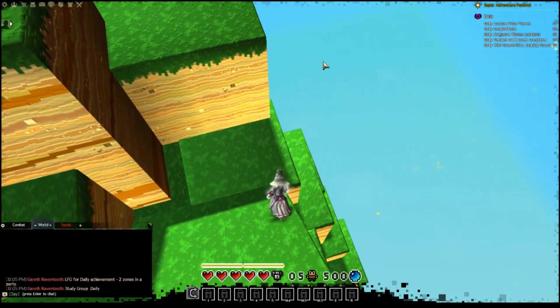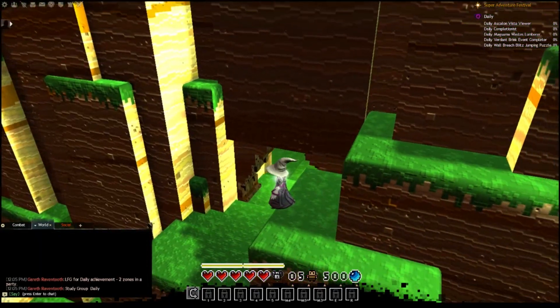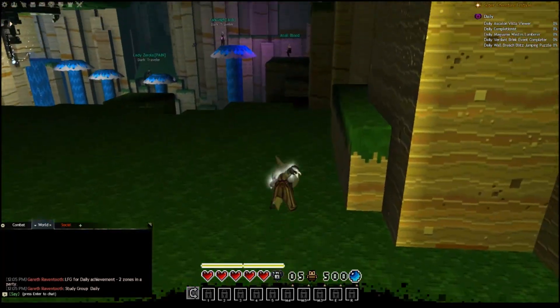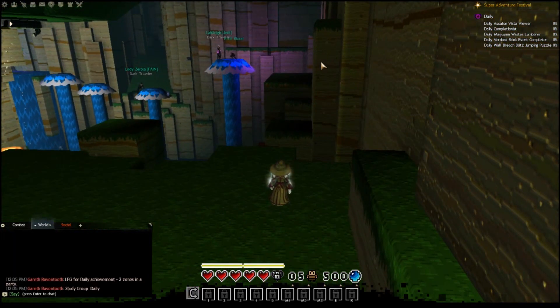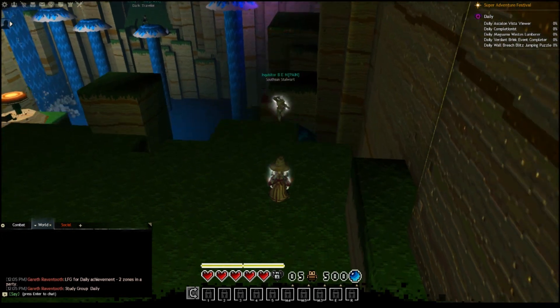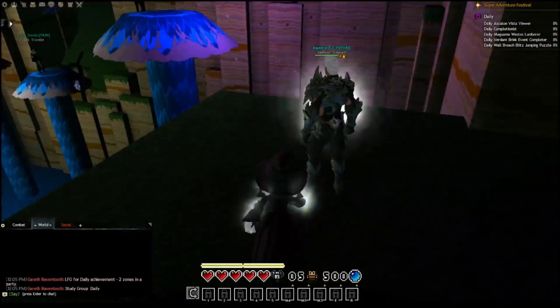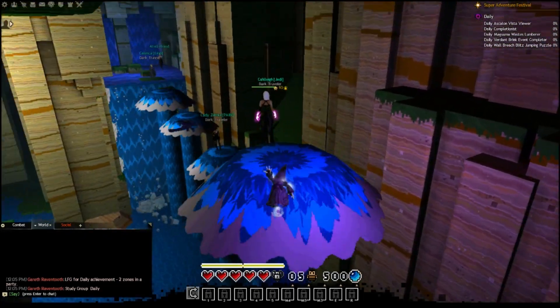There are little stairs that go down into a section here. You go into this hole — it can be a bit dark, so you may have to increase the brightness of your screen to max. You then jump onto the water here.